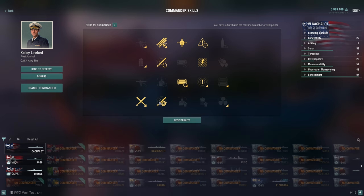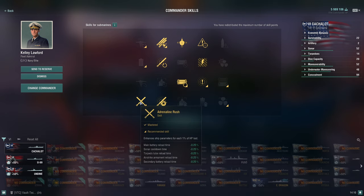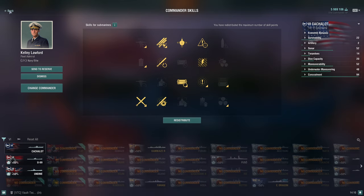You can take Superintendent if you want even more consumables. Torpedo Aiming Master gives a plus-15% bonus and improves torpedo aiming in certain circumstances. Of course, I also take Adrenaline Rush.